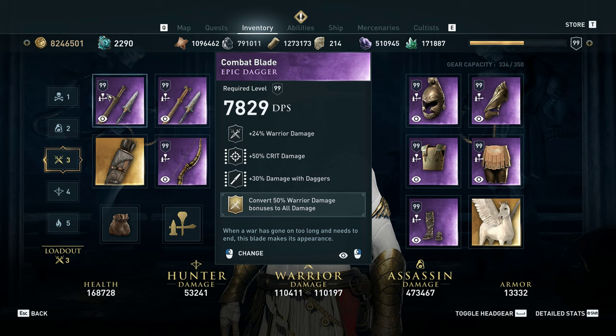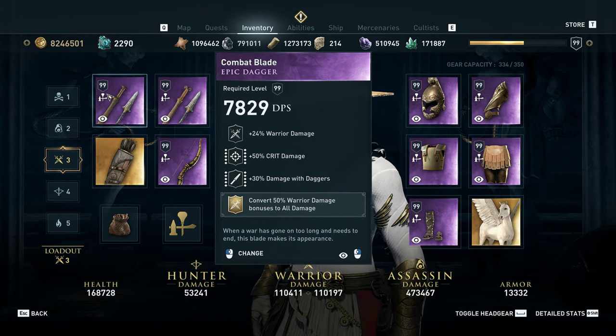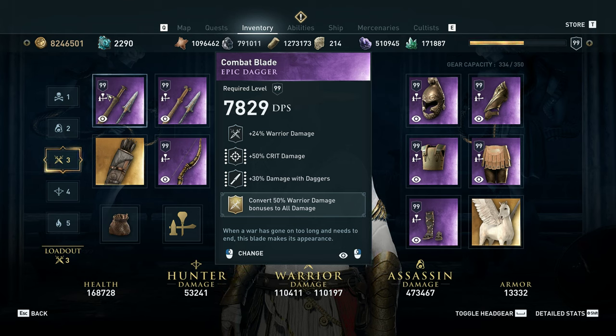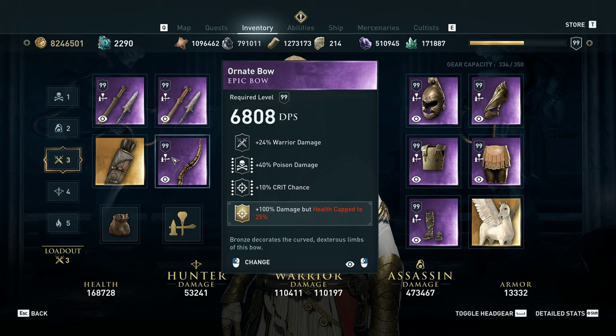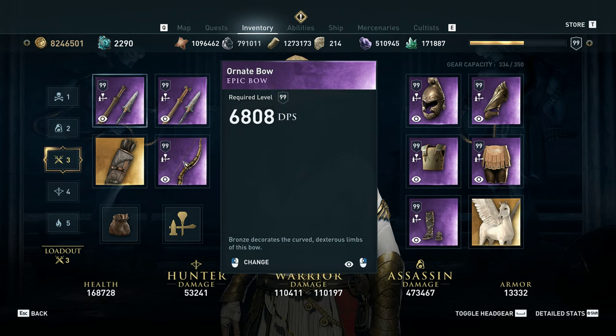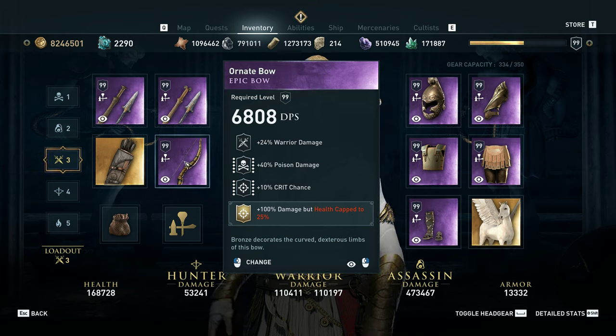It works out to be pretty close in terms of warrior damage but slightly worse for hunter and assassin damage, because the 100% damage mod applies to all damage types. For the bow, we've got warrior damage, poison damage, and crit chance.